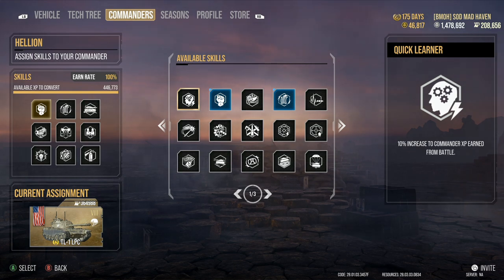Starting off we have Quick Learner — just avoid this perk. If you have six perks inside your crew active and available and you need those last three, and you're willing to sacrifice silent driving or whatever you choose, Quick Learner can be a massive boost to unlocking those last three or even four perks. But whenever you first put together a crew, Quick Learner I do not recommend to have as your first perk on a tank.